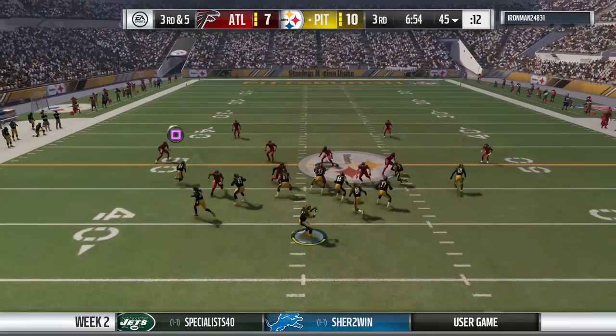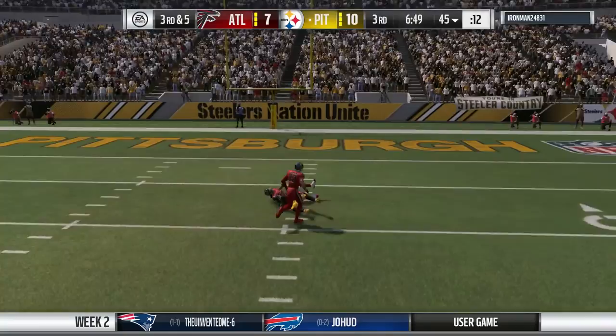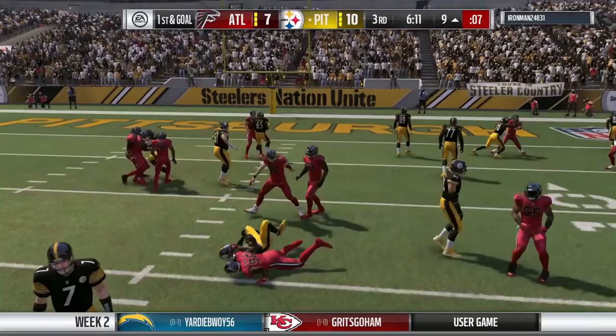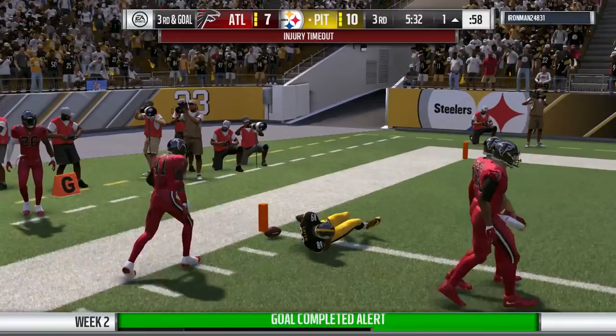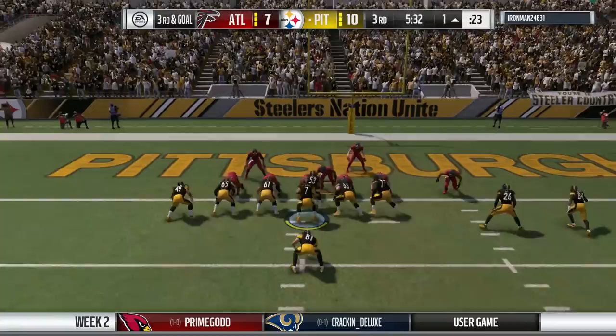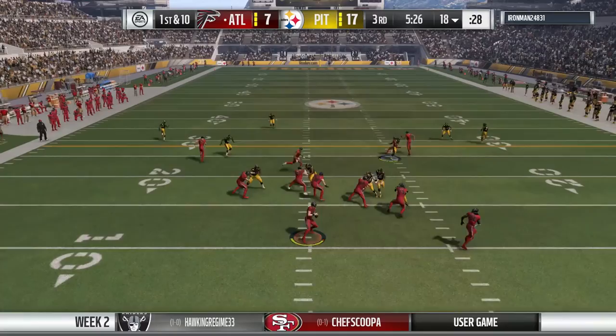We get the ball on the 40 after the kick goes out of bounds. Already in third and five, and I go deep again. Finally, we get a catch downfield by Martavis Bryant - even though I didn't like that animation shift. I've talked to the devs and hopefully we can get better results with those interactions. Darius Green gets hurt but almost gets into the end zone. We hand it off to the fullback who gets into the end zone. It's 17-7.